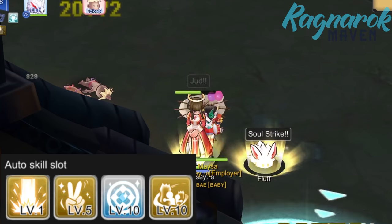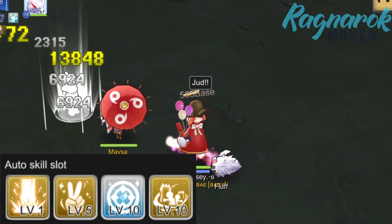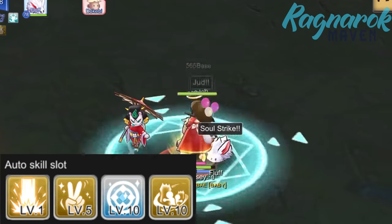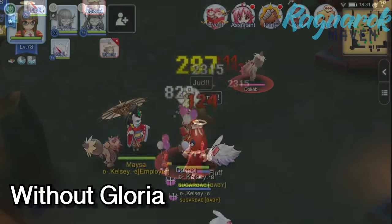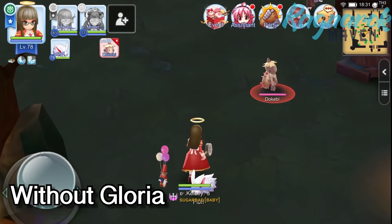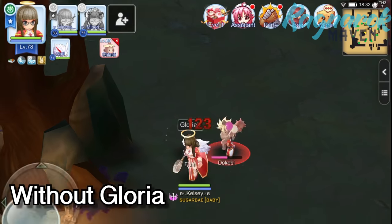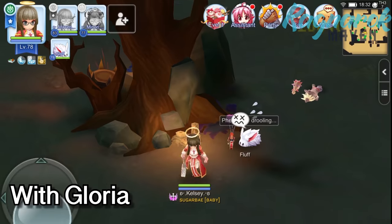For my auto battle skill slots, I have Judex, Gloria, Blessing, and Kairi. Kairi is optional — if you have the fourth skill slot open, it's up to you what you set. Essentially, we need Gloria to increase Luck. As a comparison, the damage of my Judex without Gloria is 17,000, but with Gloria it's 20,000 — that's a 15% difference.